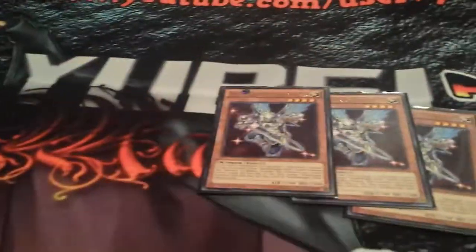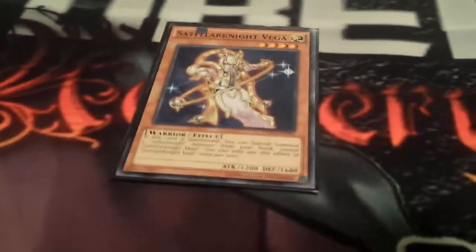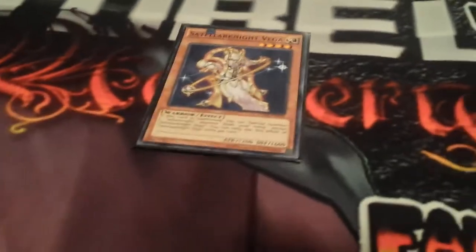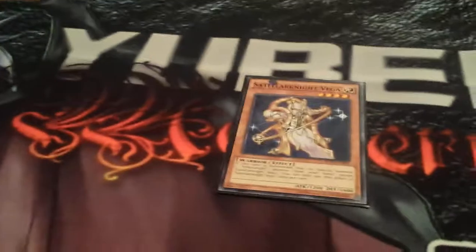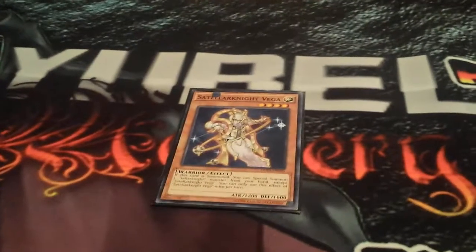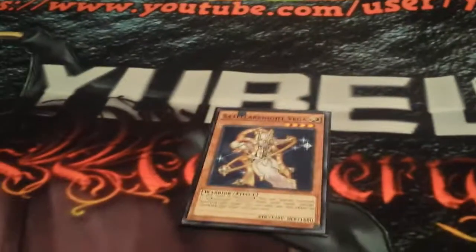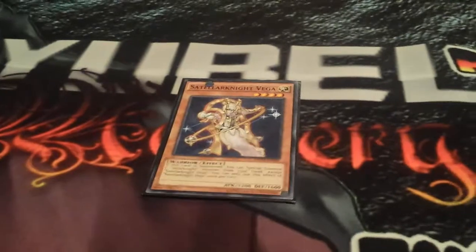For now, Constellar Knights — yes, triple Deneb and of course triple Altair, that is a total given. Deneb and Altair are so good. I run one Vega. I personally feel one is enough. I can go Vega summon Altair, Altair summon Deneb, Deneb search and make Delteros. Or if I draw Deneb, I can go Vega into Deneb, or go Altair and summon Vega from the graveyard. Vega is good but not necessary in more copies.